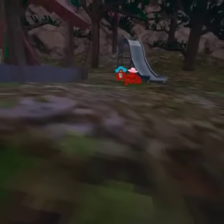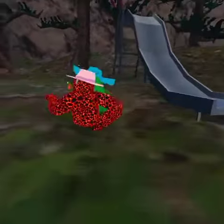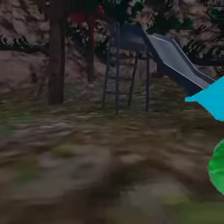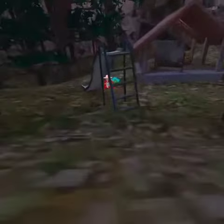...go climb up the trees or anything like that. So when you get tagged — like he did — this is your checkpoint right here. So the next round he can start from here, and he needs to try to run and touch this wall over here. When he does, he gets the point. First one to five points wins, and then you have to run back to get another point.